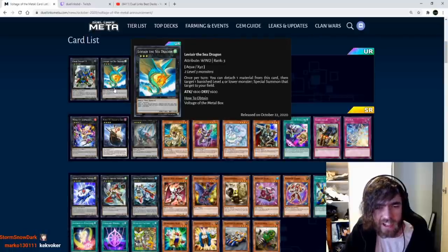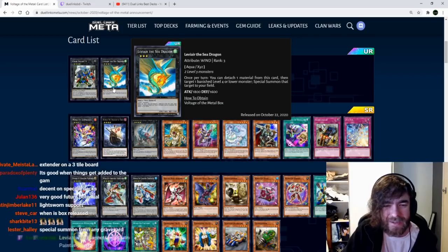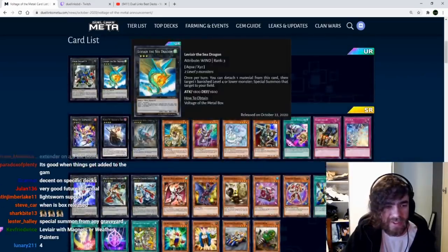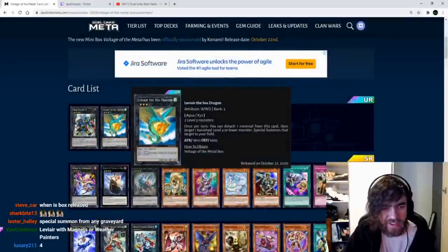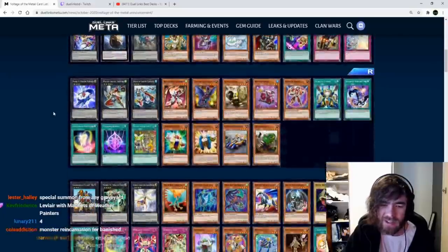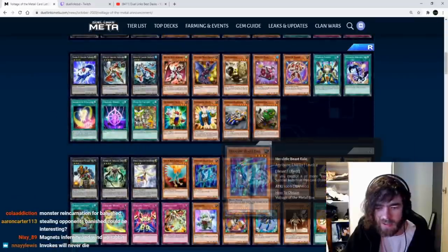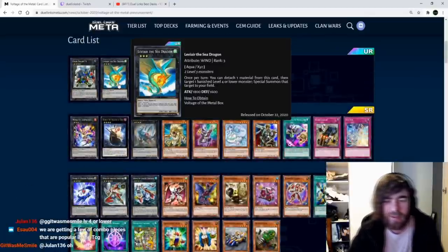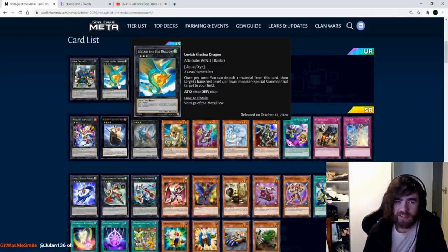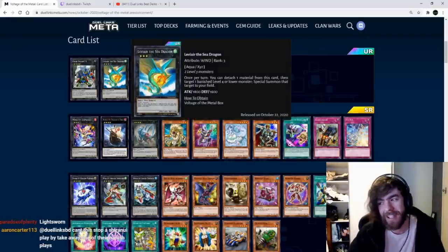Live, the Sea Dragon: once per turn, detach one Xyz material: target one banished level 4 or lower monster and special summon it to your field. I'm not a huge fan of this card — it seems like a combo extender for specific decks that like to banish stuff. In terms of generic play you're not going to use it. The Heretic Beast cards do banish themselves so there's that synergy, but you wouldn't run this as a counter to Karma Card.